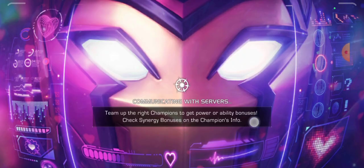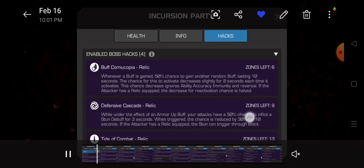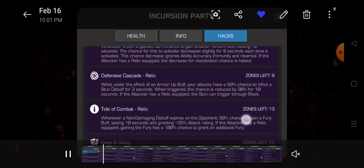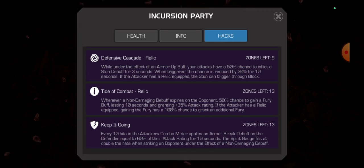So those are my hacks: Buff Cornucopia, Defensive Cascade, Tidal Combat, and Keep It Going. With those hacks there's really not much you can't solo in Incursion. I'm using a five-star and beating opponents with over a million PI easily. That is just crazy.